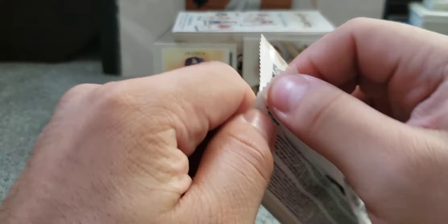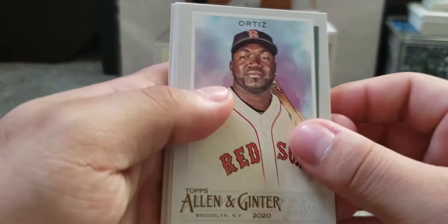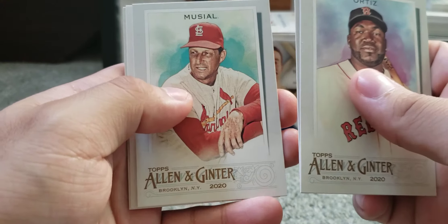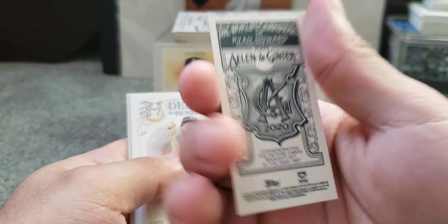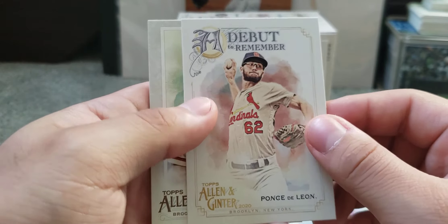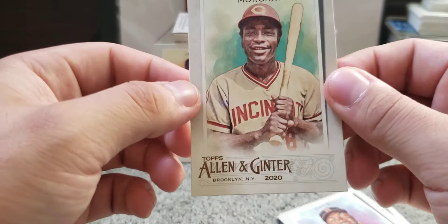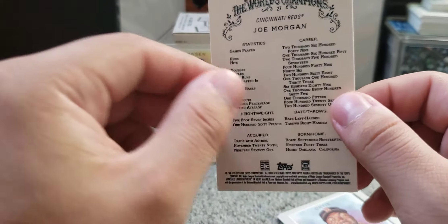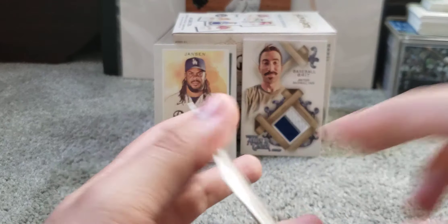Three packs to go after this one. Pack five: Big Papi Ortiz, Chapman, Stan the Man, and a mini of Ryan Howard with the Allen & Ginter back — that's nice. A Debutary Member insert of Ponce de Leon — I like these inserts. Then we get Joe Morgan. Rest in peace, sir — he recently passed away. He was a great ball player and I enjoyed hearing him as an announcer as well. Rest in peace.